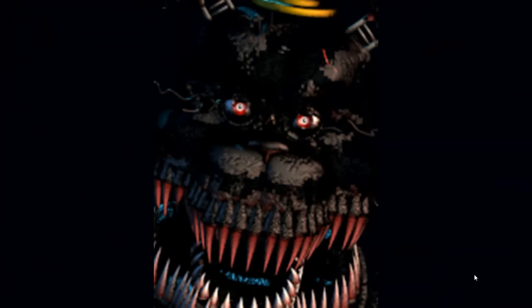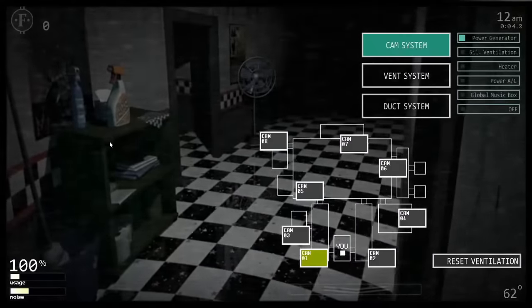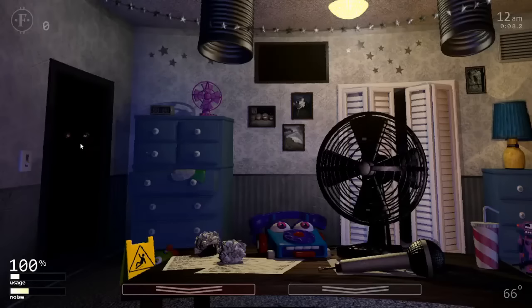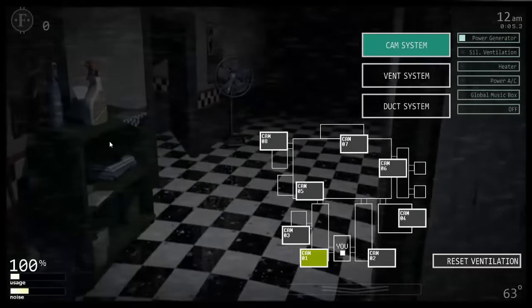Both Nightmare Fredbear and Nightmare work exactly the same, except Nightmare Fredbear comes from the left and Nightmare appears from the right. Every 5 seconds the monitor is raised, the game rolls a number from 0 to 40 — if less than the AI level, they will appear at the door with a laugh sound effect. If you don't shut the door within 2 to 5 seconds of them laughing, they will jumpscare you when the monitor is up. Neither can be disabled with the death coin.